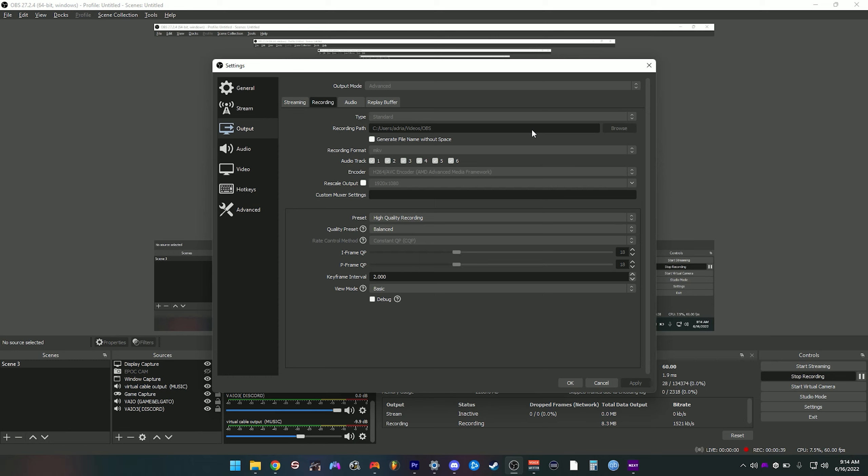For the smoothest gameplay recordings, I highly recommend locking your in-game framerate to about 90, as well as turning on V-Sync, or one or the other. Just either lock the framerate to 90 or play with V-Sync on, and you will notice a huge difference in your recordings just by doing those two things.